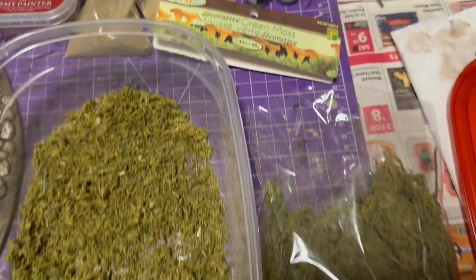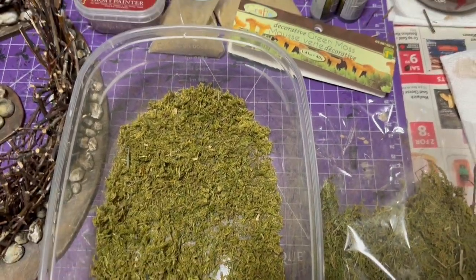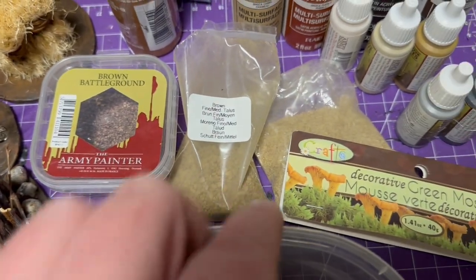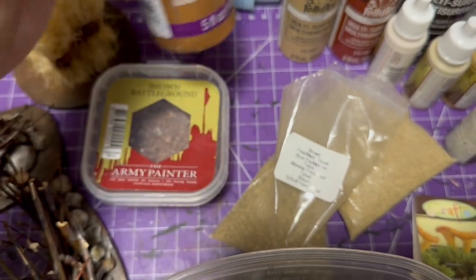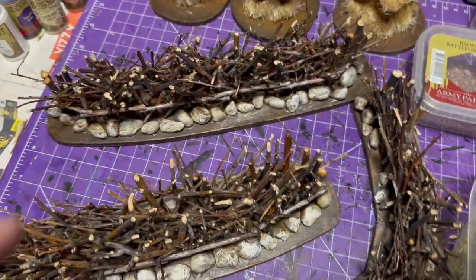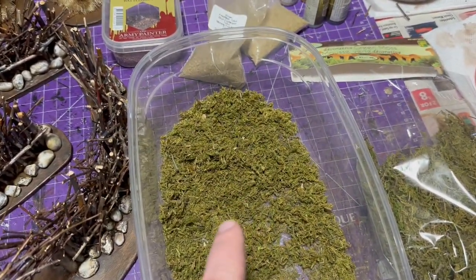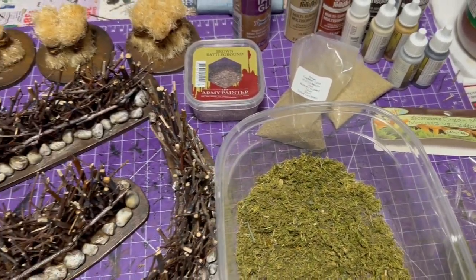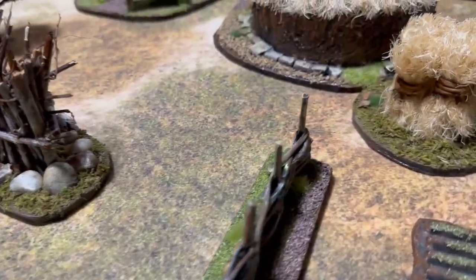I'm going to use this cheap moss — I just got a little container and broke it down by hand. You can also put it in a container with rocks to break it down smoother. I've got some Battlefield Brown from Army Painter — that's really the only Army Painter product I used besides a little bit of paint. I'm trying to stick to dollar store material otherwise. I plan to do all the flocking made from that moss around everything, along with a little bit of gravel and sand for the base. Not too complicated — I did end up adding a couple of tufts to the hay bales, but not much.